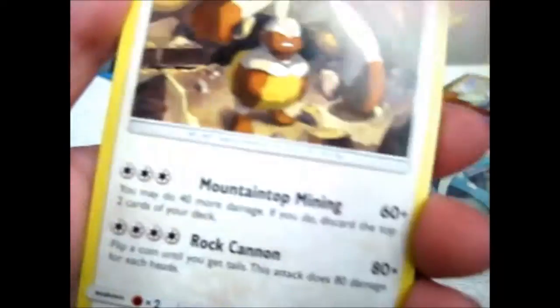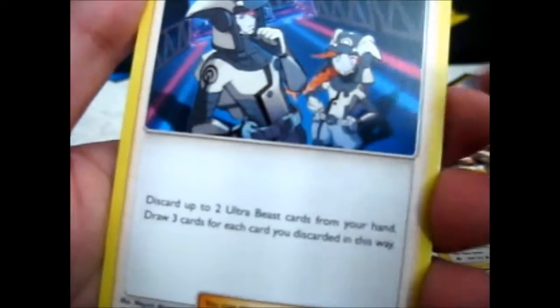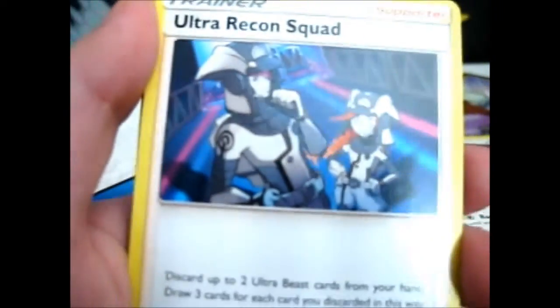I hope I get something in this — like another prism, or just something. Okay, so: Fairy Energy, Diggersby, Ultra Recon Squad.